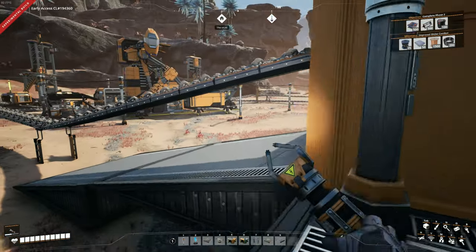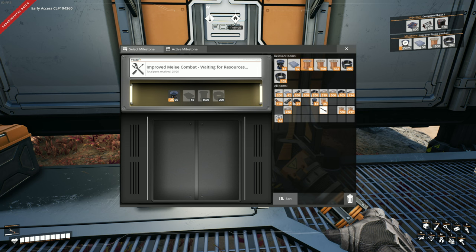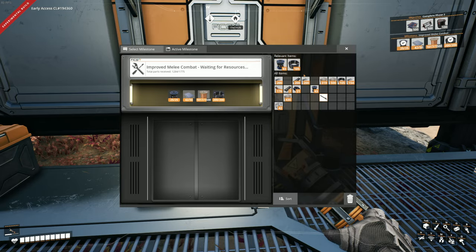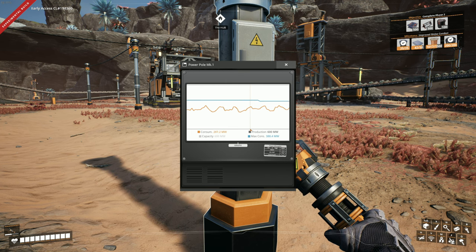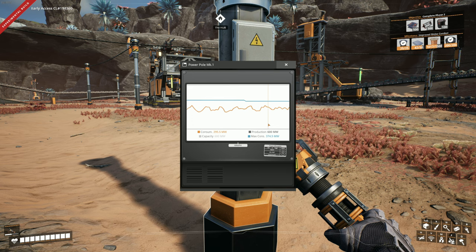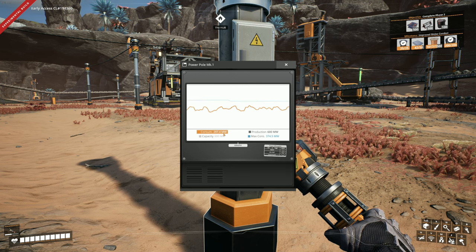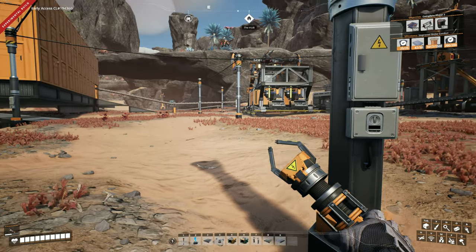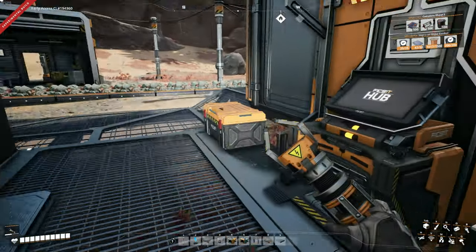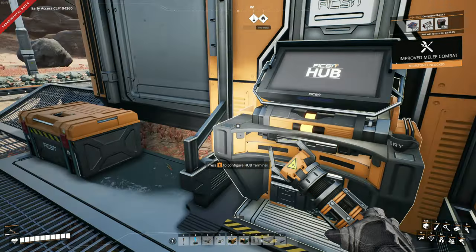What we can do is unlock our improved melee combat - that one's not going to be difficult at all, and we can use a better weapon. This little stupid stabby thing just ain't doing it for me anymore. Let's pop some materials up in there. Oh no, I'm out of wire. Our power grid has been updated - we are at 388.4 max consumption, which is interesting. We're at about 250 to 300 megawatts consumption and we're producing 600, so we still got lots and lots of headroom to make some more plants here.